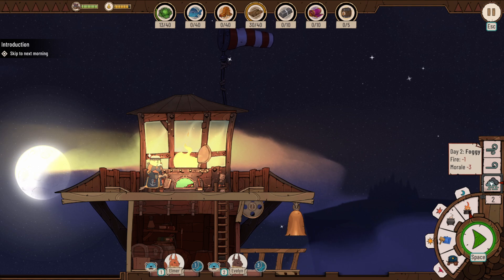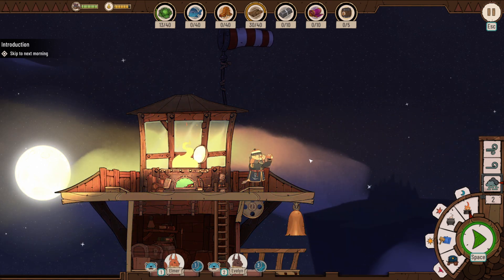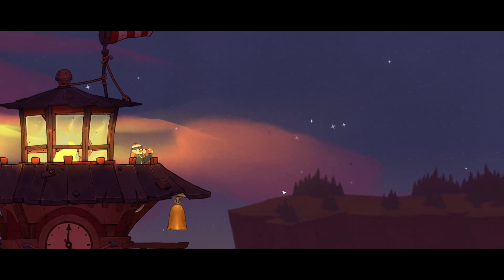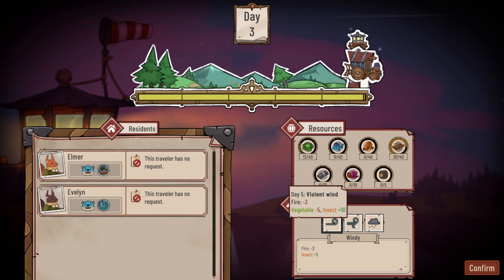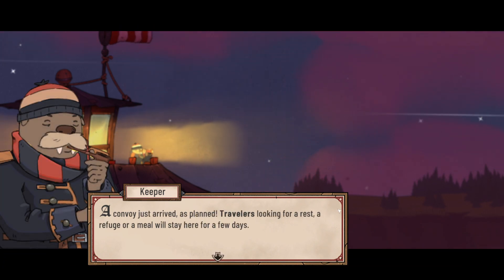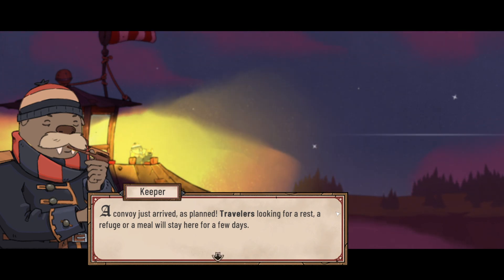Day three arrives — it's windy today with violent wind forecast for day four or five. A convoy arrives as planned: travelers looking for rest, refuge, or a meal are here for a few days. The game explains that a climate imbalance forces travelers to move constantly, and caravans of refugees will arrive from time to time.